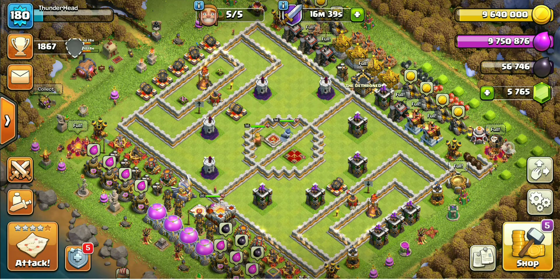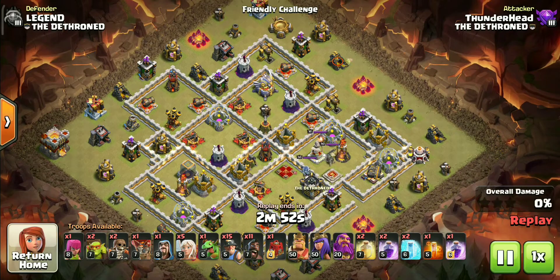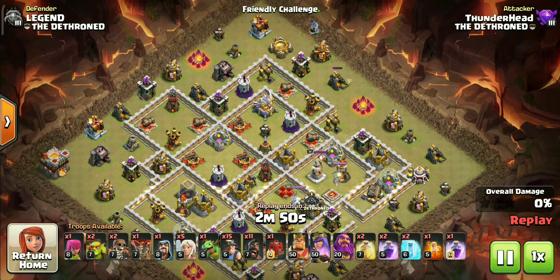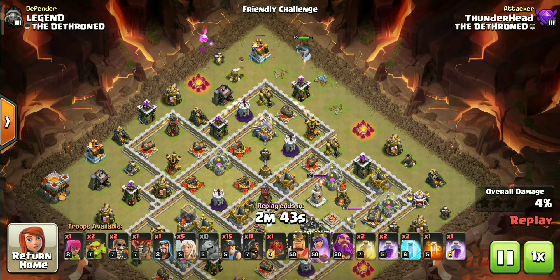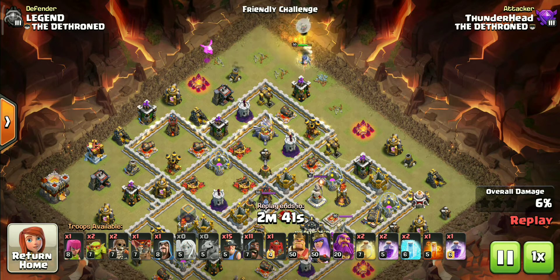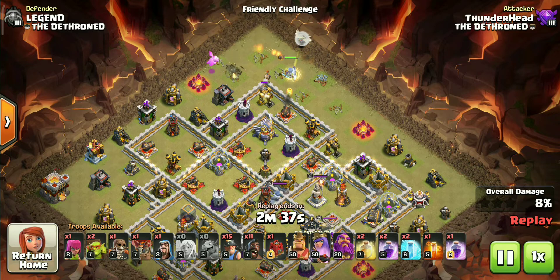This is Judo's TH11 war base that he uploaded recently. We will attack this base with the TH11 hybrid strategy — the same army composition I used in my TH11 hybrid attack strategy video. Use a sneaky goblin and a baby dragon to push the queen into Eagle Artillery.